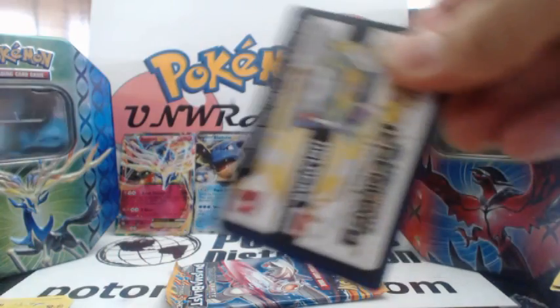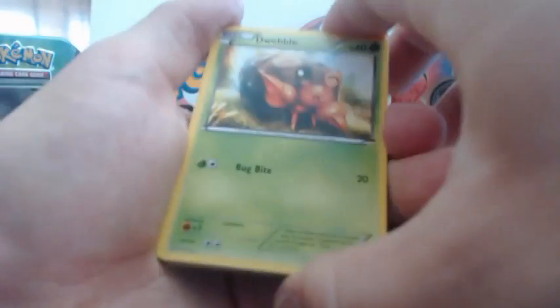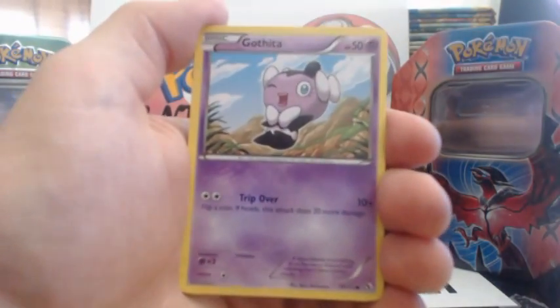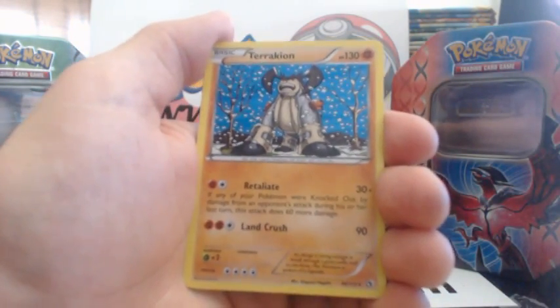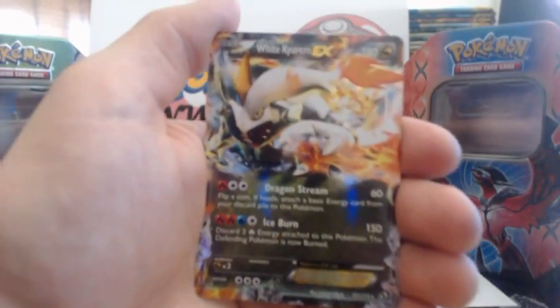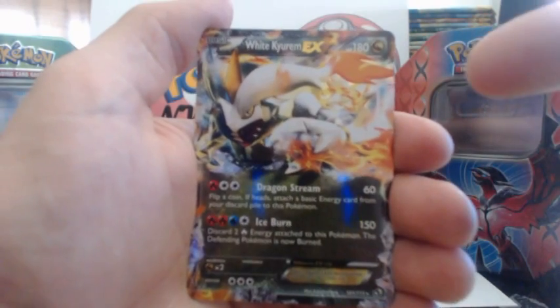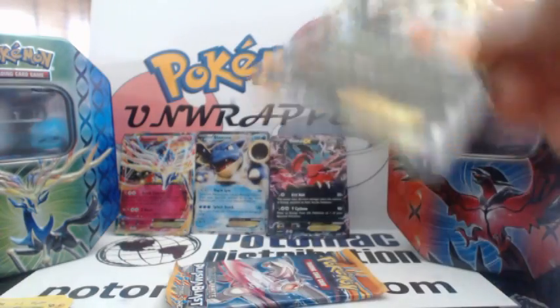On to Legendary Treasures. What do I want? I wonder if it's even possible to get like a Gold Zekrom or a Gold Reshiram from one of these — I wouldn't think so. Let's shoot for a Darkrai EX. Dwebble, Croagunk, Gothita, Snivy, Minccino, Bianca, Spirit Bomb — a Holographic Rare Terrakion and another White Kyurem EX! I got another EX card — awesome! I think it was the last video where I got a White Kyurem EX, and then I moved the card over and had a Mew EX full art. But nonetheless, I got another EX card.